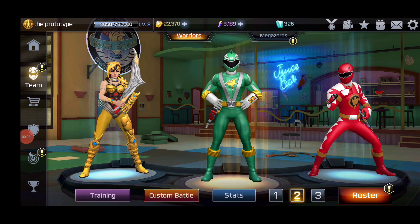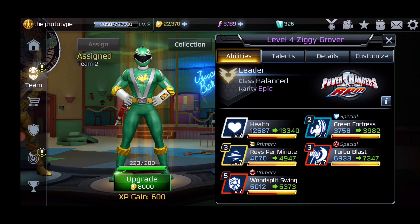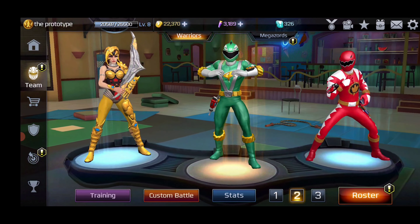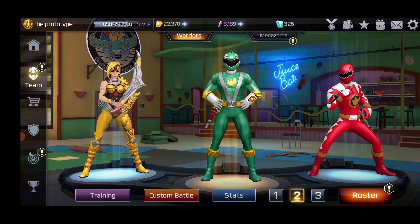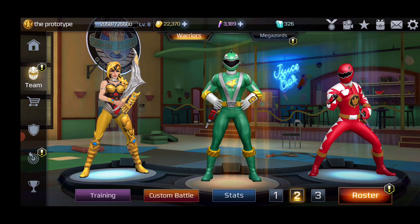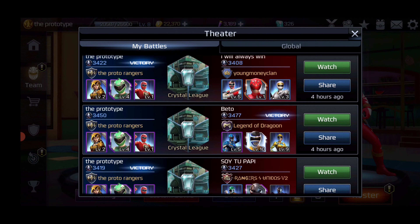What's up everybody, it's morphin time! It's the Prototype here bringing some Power Rangers Legacy Wars gameplay today. We are using Ziggy Grover, and I'll be bringing you gameplay of Izzy - I believe that's the new ranger name. I managed to unlock the Connor assist so I wanted to try him with Ziggy, and this combo actually works really nice. Let's get into the replays.